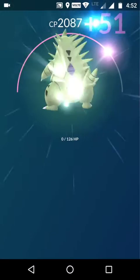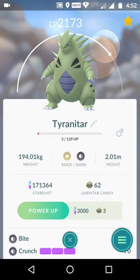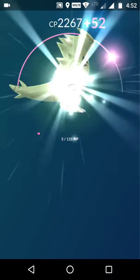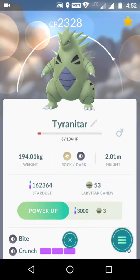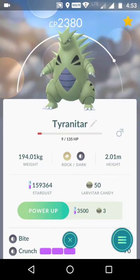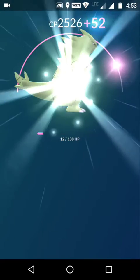Now we're going to power up the second Tyranitar, spending literally every Tyranitar candy we have. We lost a revive there — we could have revived this guy before powering up, but it's not a big deal. After this Tyranitar we'll still have about 40,000 Stardust remaining, so we can power up one more Pokémon from level 20 to 30 and still have plenty of dust.